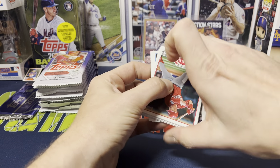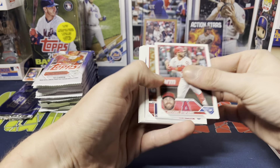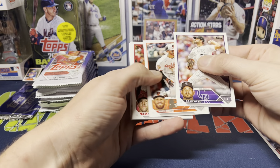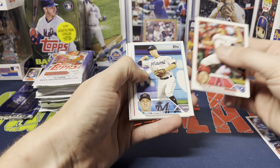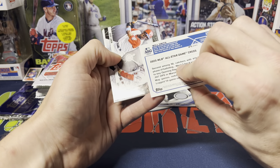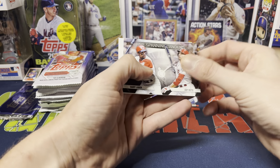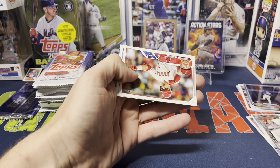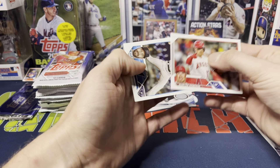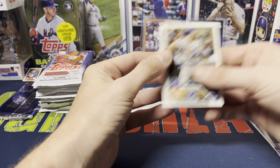We got Matt Reynolds, Michael Stefanic, Atlanta Bats Awaken, Brad Hand, Joey Ortiz rookie, Tyler Anderson, Joey Wendle. We got Will Smith All-Star, and then Time-Spanning Tandems Barry Larkin and Joey Votto — kind of cool looking insert. I don't mind those dual inserts where you've got a current day player and a former player. We got Renfroe, Dylan Floro, and Brewer. Hickling, I believe you pronounce that name.